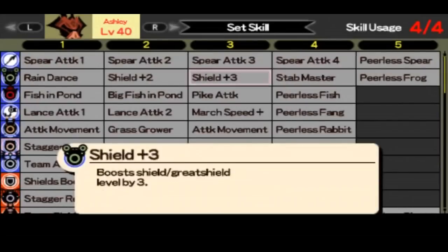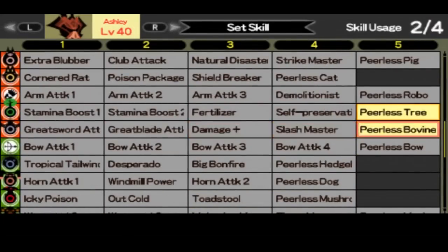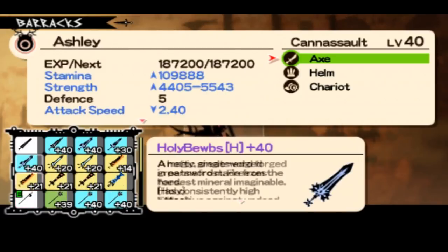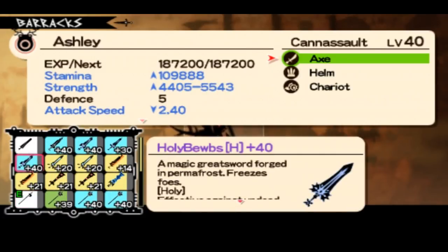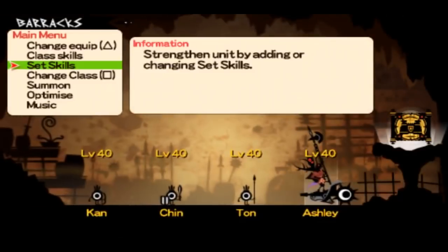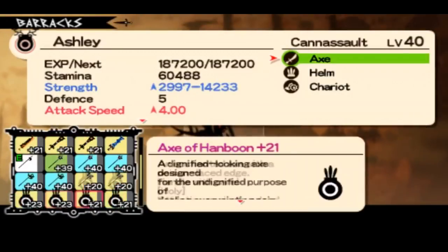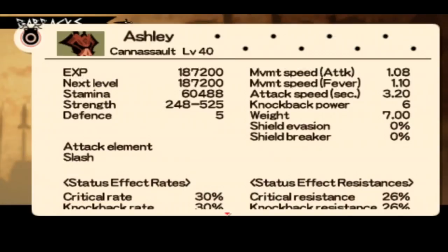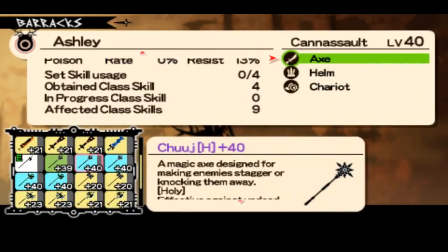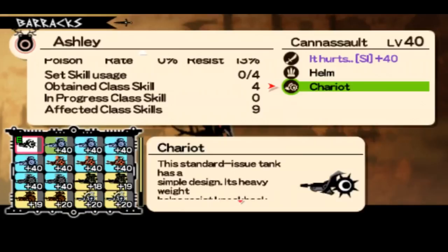Moving on to Cana Assault, which is a really super powerful hero in versus. You can play as tank, damage dealer, attack speed, and there are actually a lot of stats you can try. As you can see, the Axis has slash attack — so slash master will work.